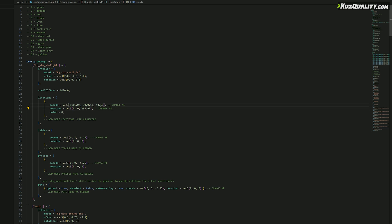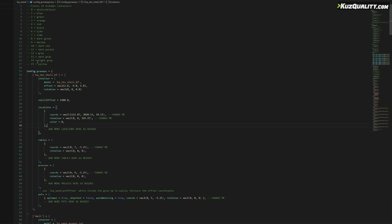Also, because I got my player's coordinates, I just need to reduce the Z by 1. I can also change the color of the entrance with one of the numbers from up here. So I'll change it to maroon, which is 9. Now I've set the location, I'll save the config and tab back to the game.